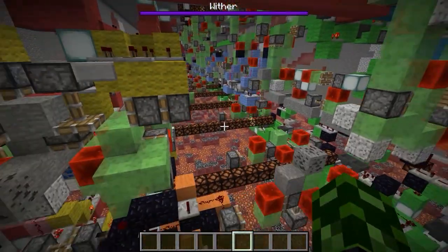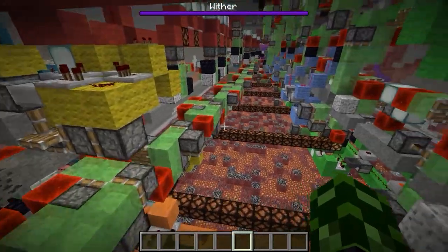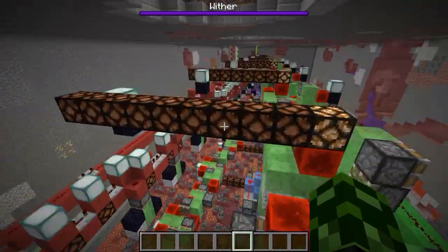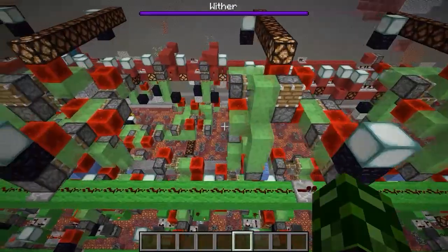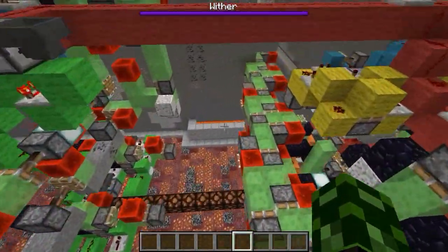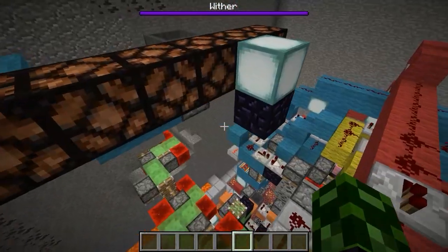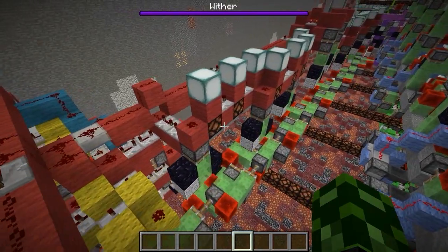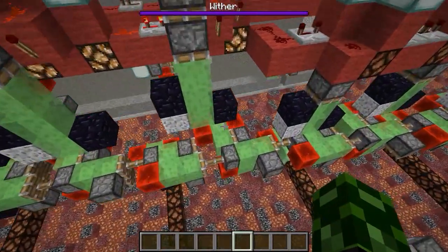We were basically stuck on how to remove these blocks. Deco came up with a system for the front, but then for the stuff on the side, someone jokingly said we could just use two-way flying machines. And then we were all like, screw it, let's try using two-way flying machines to remove the blocks from the drill. That turned out to be the perfect solution. These flying machines are so easily manipulated — if you just have an obsidian block or an immovable block somewhere, that is already enough for it to automatically return to where it came from.